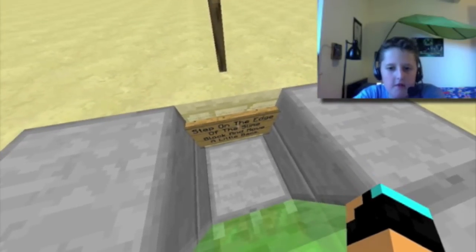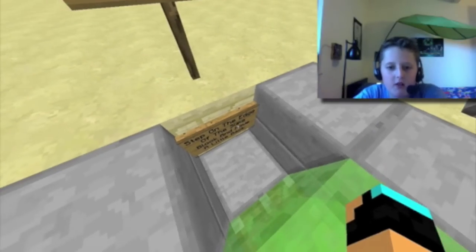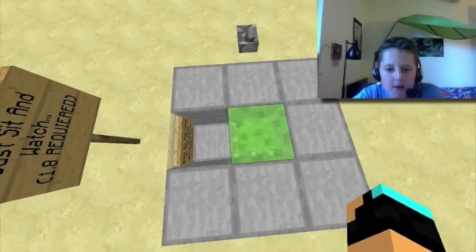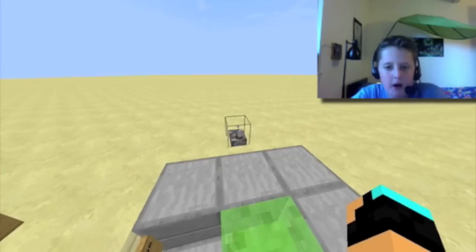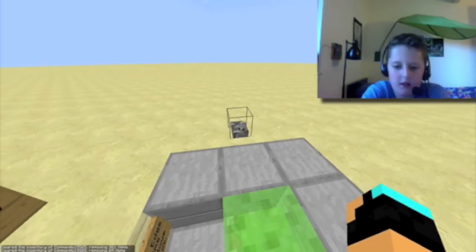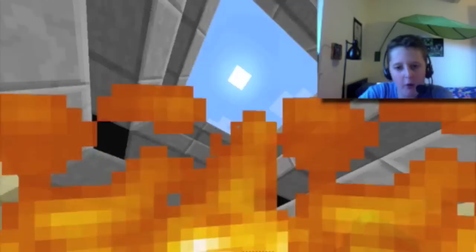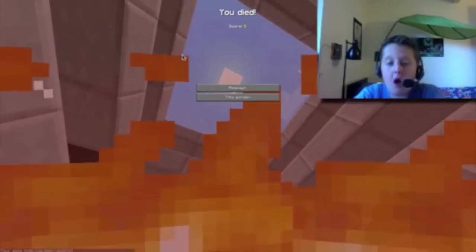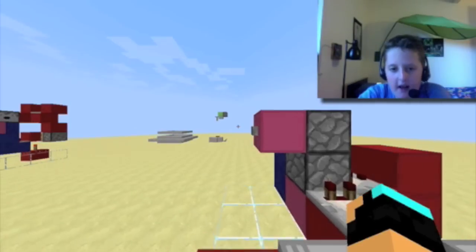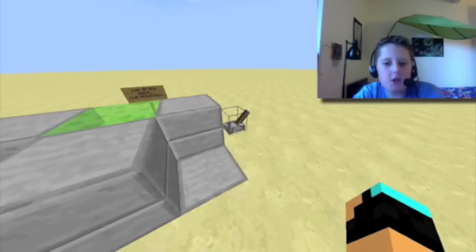Step on the edge of the slime block and move a little back. What I mean by that is you squat, move onto the slime block, take a little step back like that much, and just click the lever and watch. Let's go into survival — game mode zero. Alright! Ow! Ow! No, no, no, please! Well, that's basically it for that.